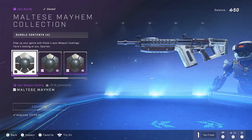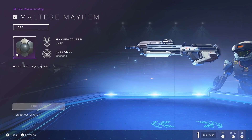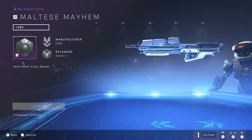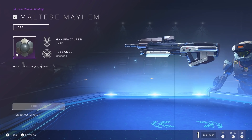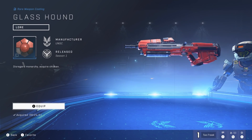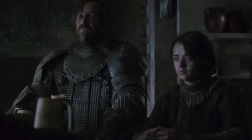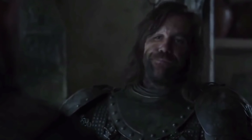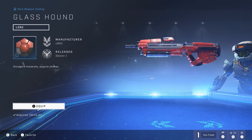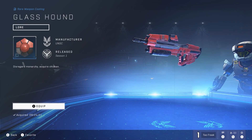Our next items are weapon coatings. Though we only got a few in the tech preview, they were rather interesting. First we have Maltese Mayhem, an obvious reference to the movie The Maltese Falcon and generally to old black-and-white film noir. The description — 'here's looking at you, Spartan' — is a reference to 1942's Casablanca. We next have Glass Hound. This one took some sleuthing, but it references Game of Thrones Season 4, when the Hound and Arya are on the run. Sandor 'the Hound' Clegane asks repeatedly for chicken, having just abandoned his duty to the crown — perfectly captured in the description: 'Disregard Monarchy, Acquire Chicken,' an apt play on 'Reject Modernity, Embrace Tradition.'